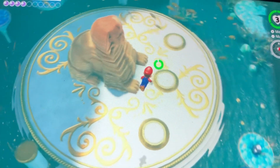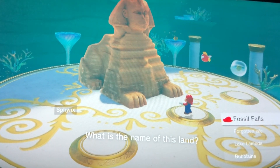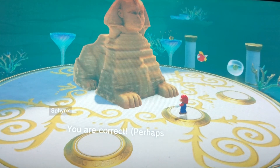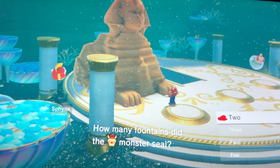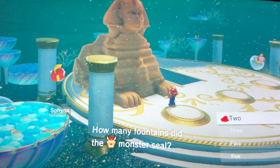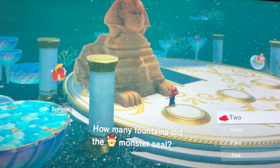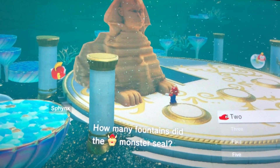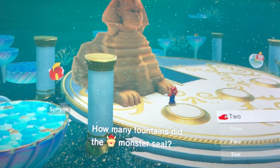Is that the Sphinx? Let's go say hi. What is the name of this land? We're in Bub Lane, in the Seaside Kingdom. You're correct. How many fountains did the monster seal? Before we even got here, Bowser sealed up four sparkling fountains. The most prized possession is for the Bublanians to enjoy the beautiful sparkle water from the glass palace, but Bowser sealed up four fountains, so the water hasn't been able to come out. Now there's something on top of the glass palace — a huge octopus creature.